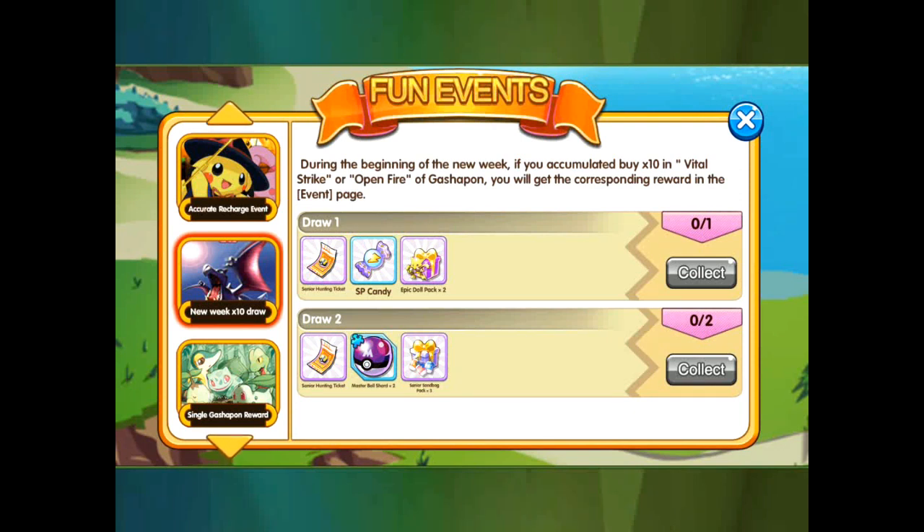Only do the vital strike times-ten if they're on sale or there's a good event with solid prizes. Don't do vital strike if there are no event prizes or it's not discounted — otherwise you're wasting gems. The sale is random, so just keep an eye on it.